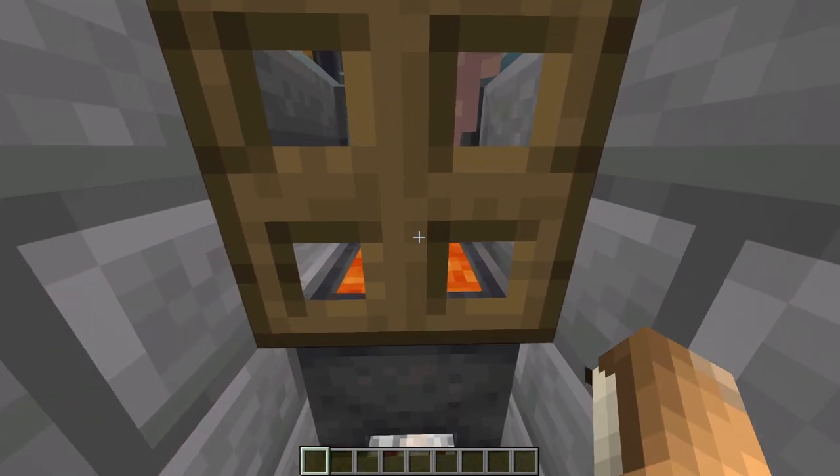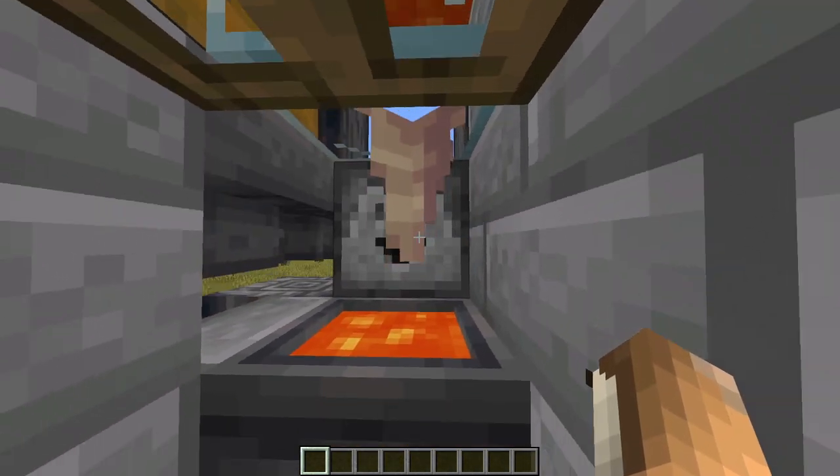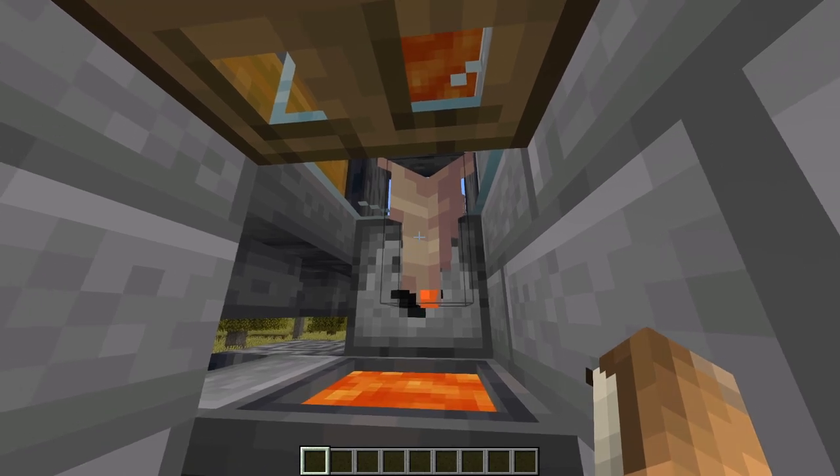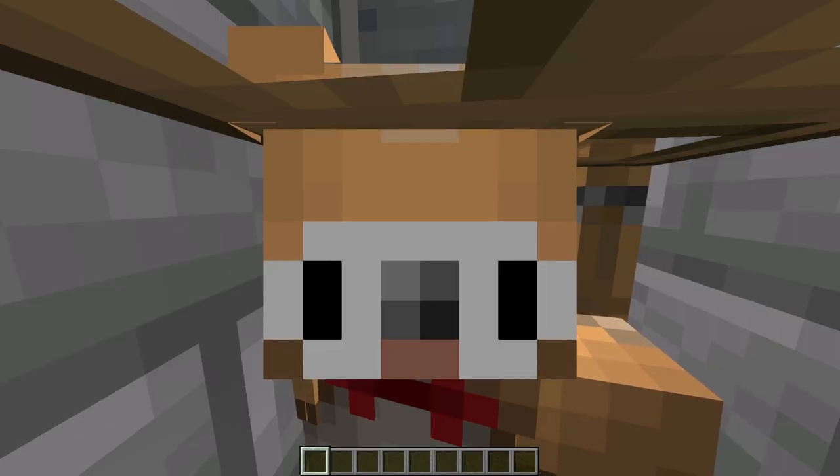1.17 has added the new block feature, which is the dripstone. You can farm lava using this dripstone in a very simple method. I am going to teach you now how to do it.